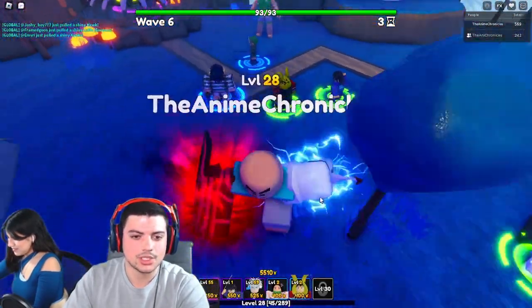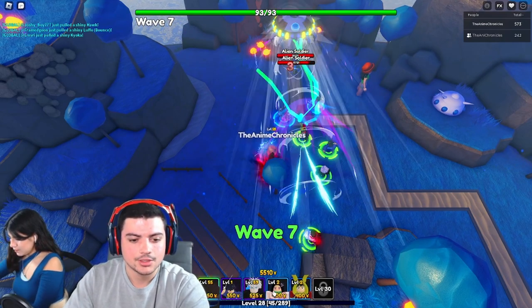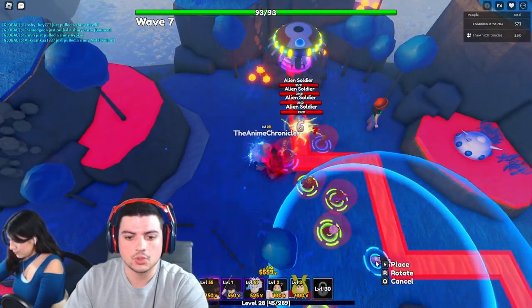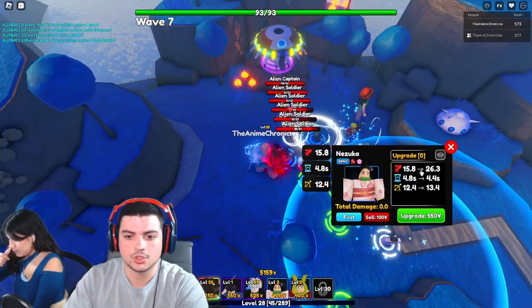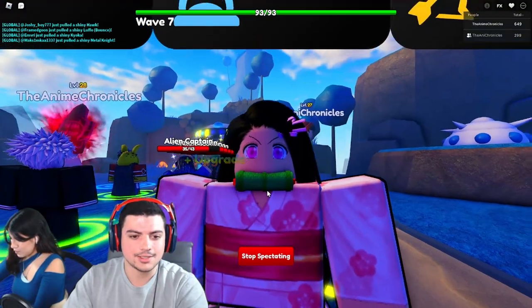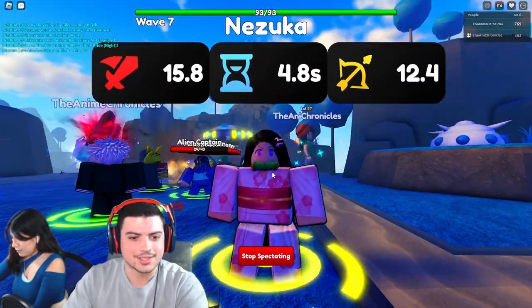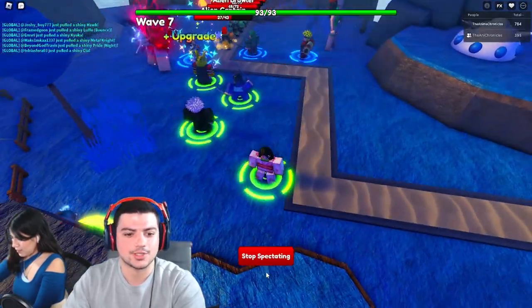We have one shiny left, and then of course we're going to be taking a look at Alice's shinies. Our last one is going to be Nezuko, and I'll just put her down over here so we can get an easy view of her. And there she is — wow, that is really cute, honestly. They did a really good job of getting her to look how she does in the show.